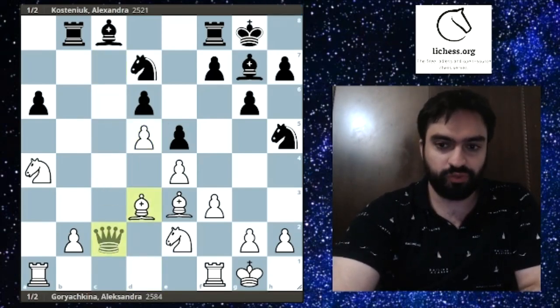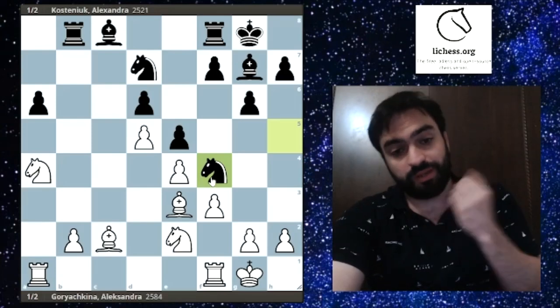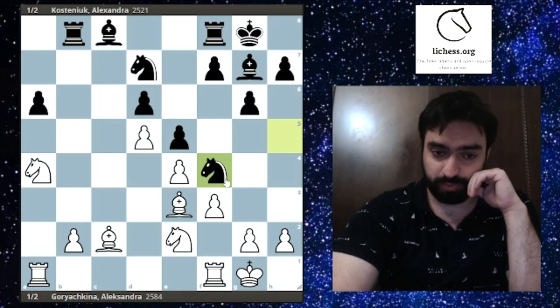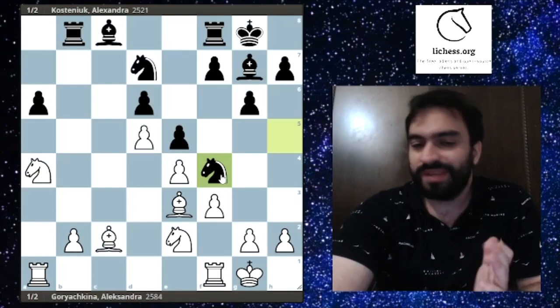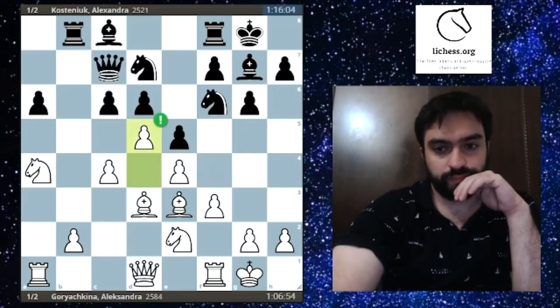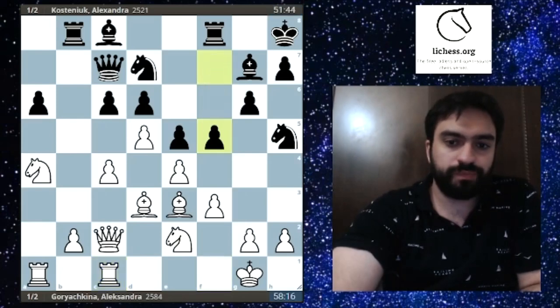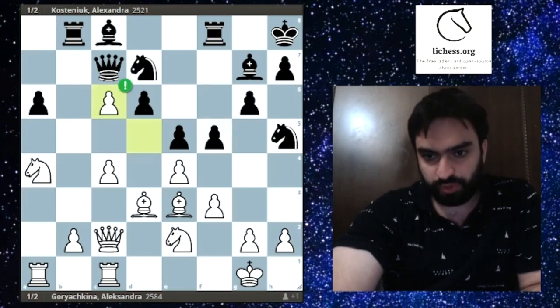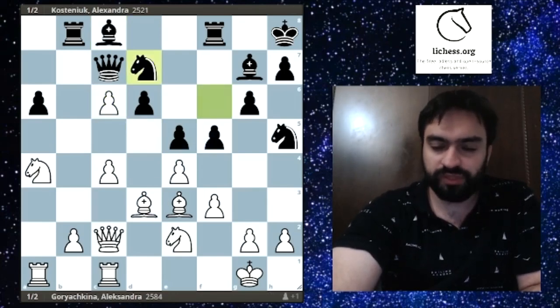Nh5 Qc2 — standard, the point is to prepare f4 and create kingside counterplay, since black's pieces point kingside while white operates on the queenside. Kh8 is a decent practical decision — Goryachkina needs to win, so she avoids the queenless middlegame arising from cxd5 Qxc2 Rxc2 Nf4, which gives black no real winning chances. Rc1 f5 exf5 — slightly dubious; dxc6 was more accurate, for instance after fxc4 the pawn promotes and white wins a piece.